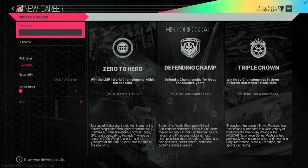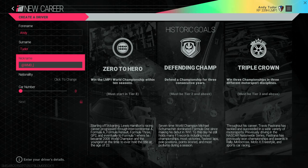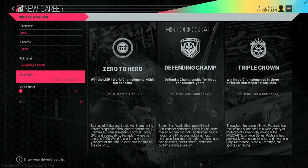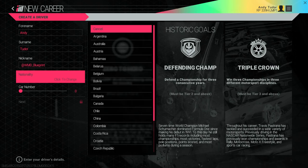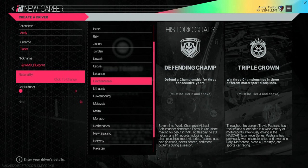First of all you're going to create your driver persona — your name, how you'll be identified on social media, the region you'll represent and your car number. You can also see different historic goals possible to achieve in your career. These draw inspiration from real racing legends and are free-form, so you can strive for them in any order. You can do one of them or none at all. If you manage to complete them all, a special place awaits you in the Hall of Fame.